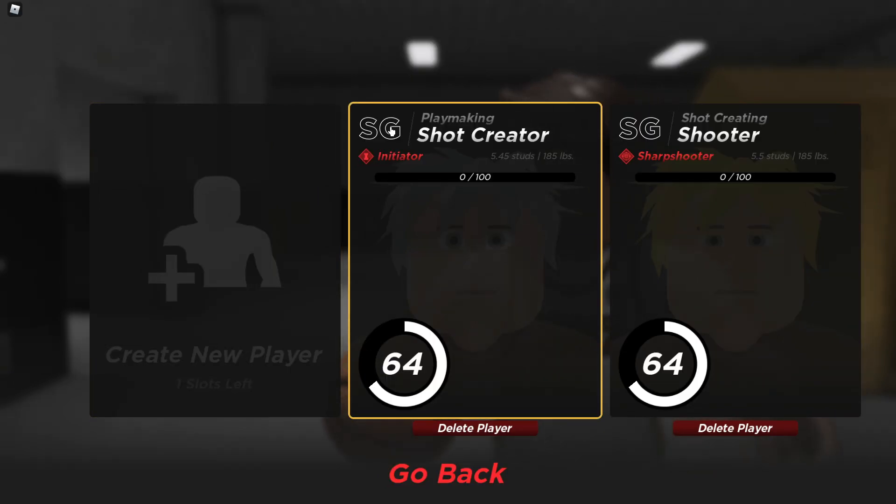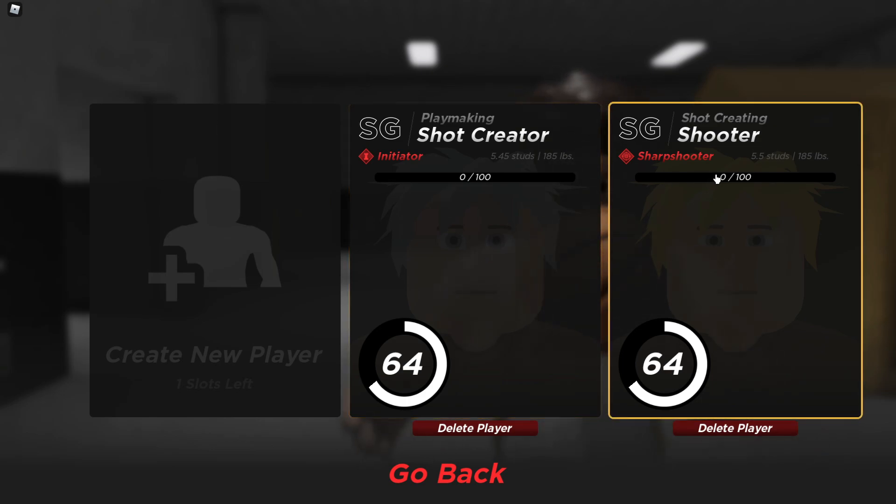So for number one right here, this is the SG playmaking shot creator, 5.45 studs, 185 LBS. This build is more for Park. When Park comes out y'all can make this build — I picked the playmaking takeover to get more ankle breakers and stuff. This build is more for Park, so wait till Park comes out. I'm telling y'all it's gonna be the best guard build for Park.